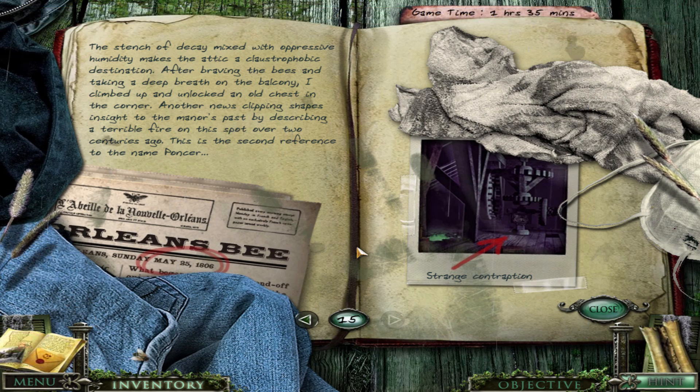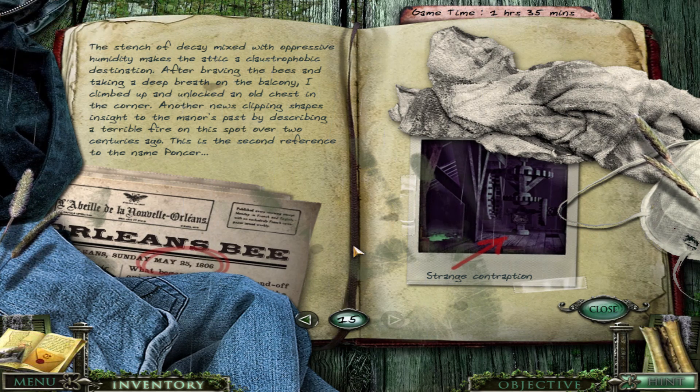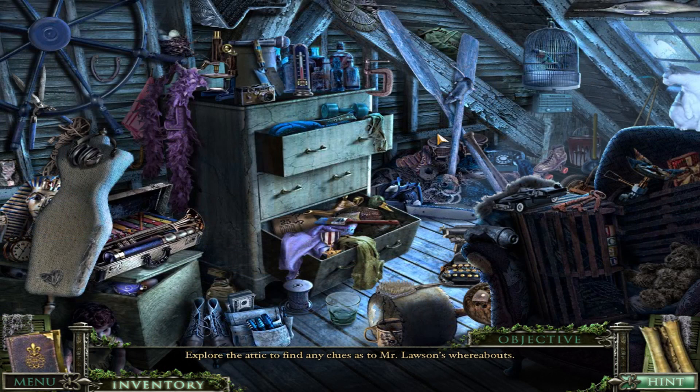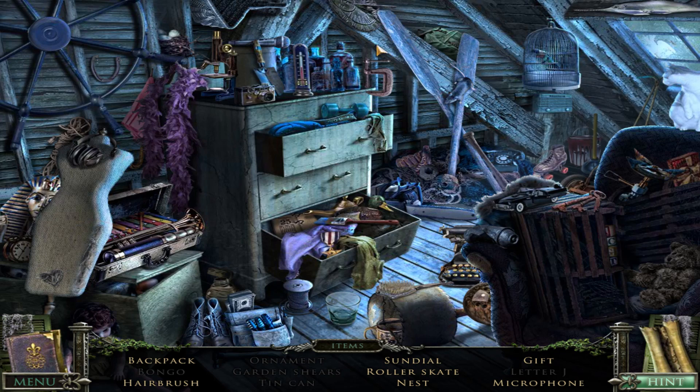The stench of decay mixed with oppressive humidity makes the attic a claustrophobic destination. After braving the bees and taking a deep breath on the balcony, I climbed up and unlocked an old chest in the corner. Another news clipping shapes insight to the manor's past by describing a terrible fire in this spot over two centuries ago. So this is the second reference to the name Ponser. It is interesting to slowly piece together the backstory of this place. I like the world-building in this game's story.